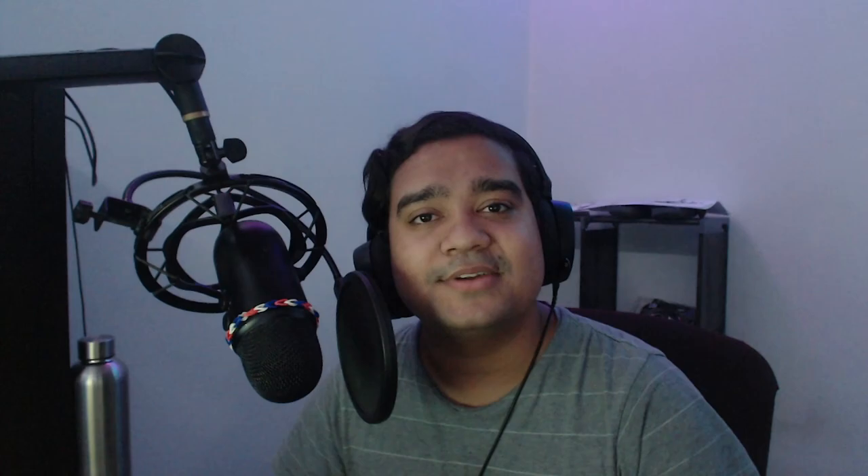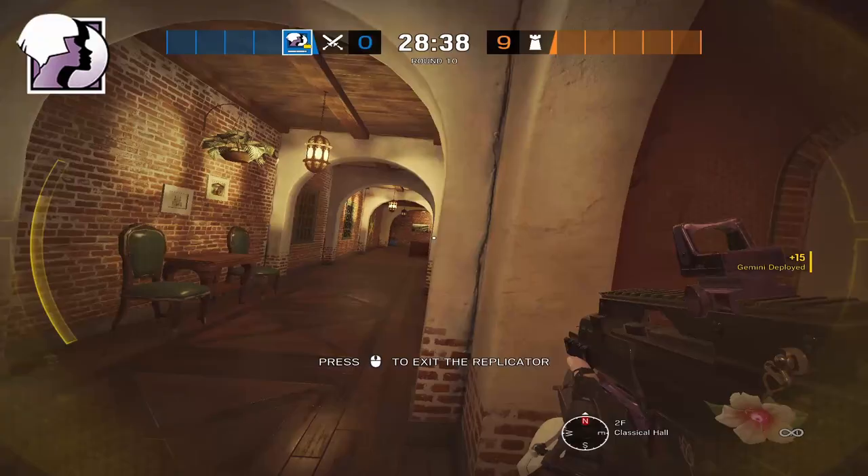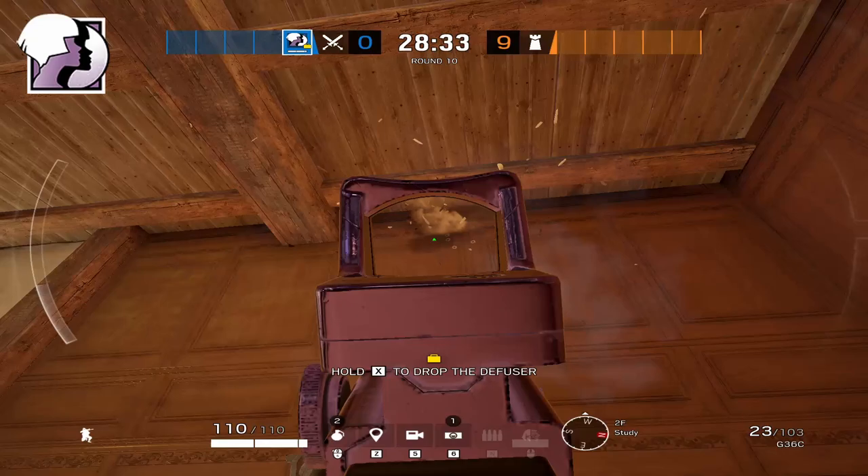You only need to push downstairs if there is a top main shield, so Hibana and Yana go to study early. Hibana drones out study and top main stairs to check for a shield. If there's no shield, you don't need to go downstairs at all — if there's stuff on the wall, simply open above it, throw flashes, throw a nade, and get it off the wall.